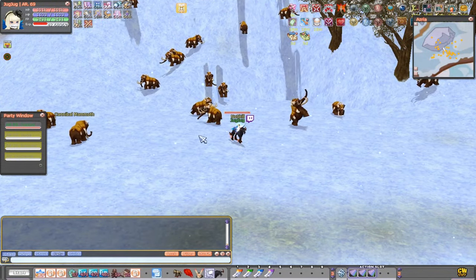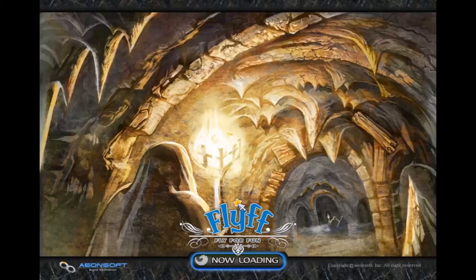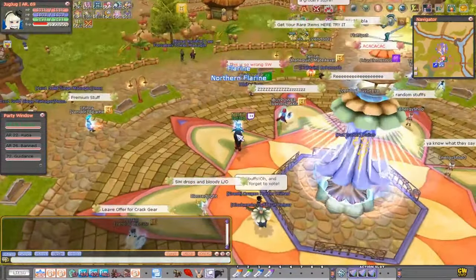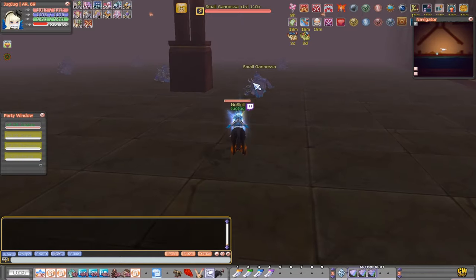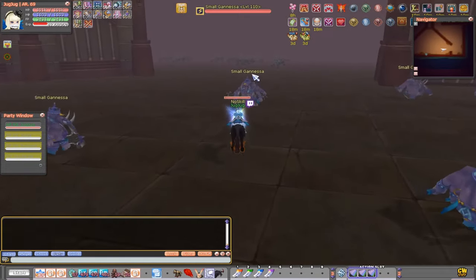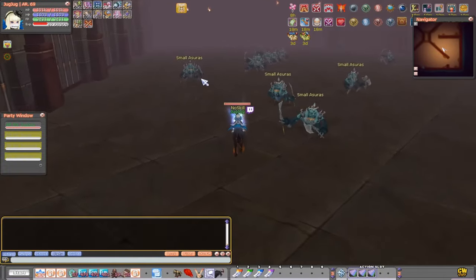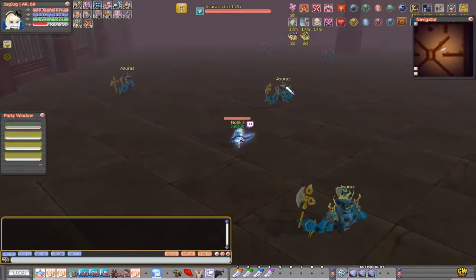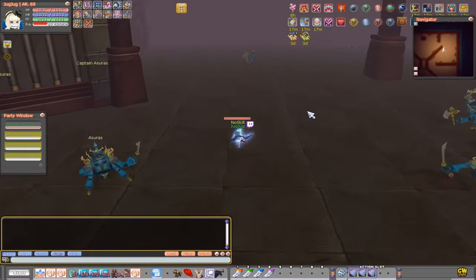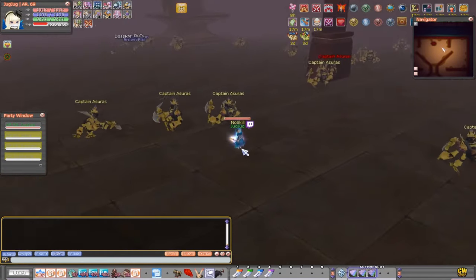If you're level 107, I recommend going to Flaris where you'll find the Forsaken Tower manager. Go into the tower and head to the level 110 area at B5. I recommend going to the small Asuras there and leveling until you're around level 111-112. Then head in this direction and kill the Asuras until you're around level 113-114. Turn left and you'll find the level 120 Captain Asuras — level here until you reach level 120 with 99.99%.